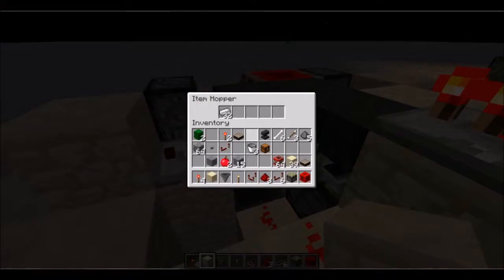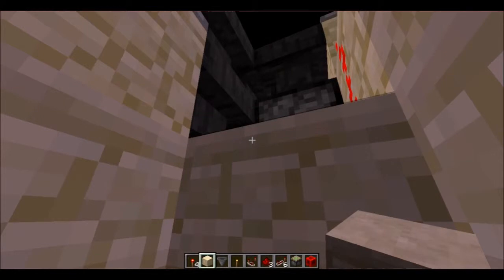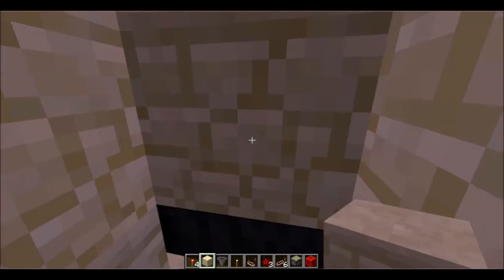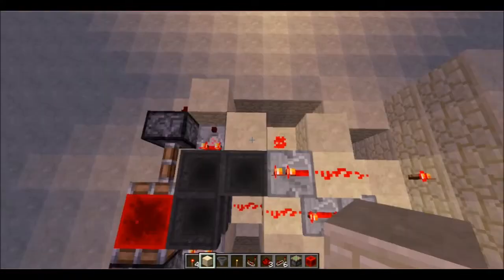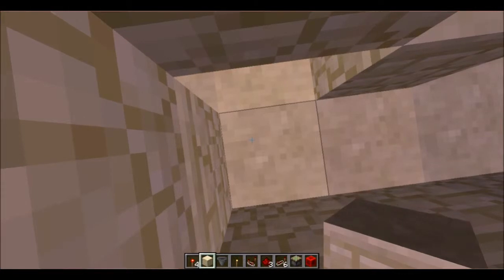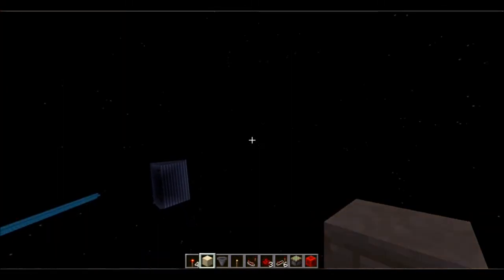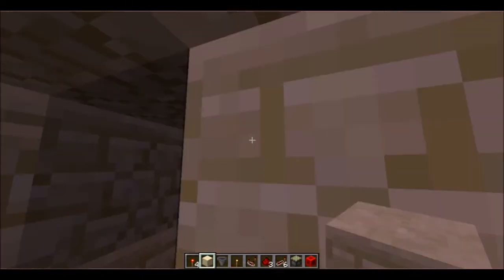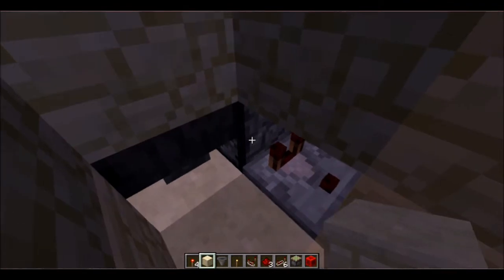Say you're trying to take items out - instead of reaching into the hopper timer, you simply press a button. What you do is take a hopper coming down from the timer itself, connect it to a hopper here, and that hopper is connected to a dropper. The hopper connects to the dropper, and that dropper is part of a basic item elevator.